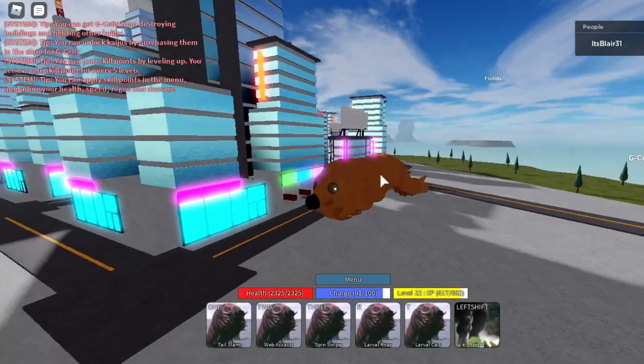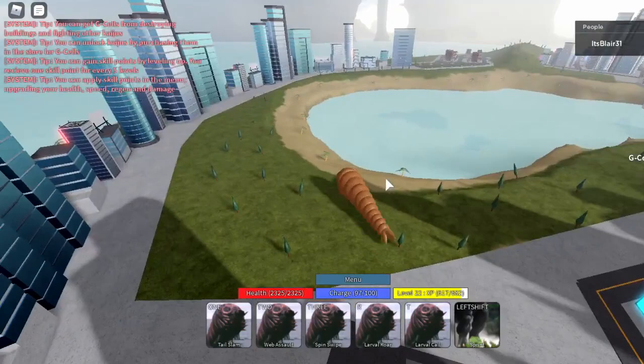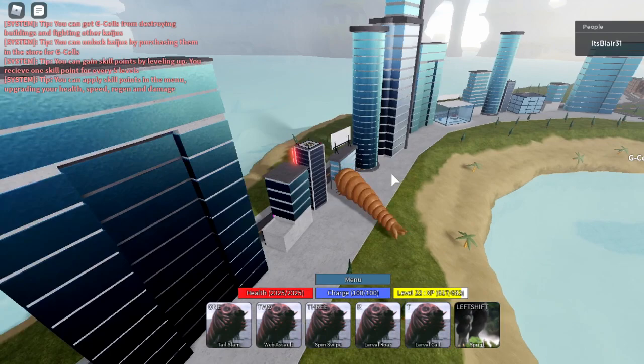Here's the walk animation - just a few moments ago I was showing off the running animation while explaining. Here is Tail Slam: it costs 10 charge, has a 0.75 second cooldown, and has 300 max damage. Overall DPS is pretty good; the hitbox is not bad but not great either.